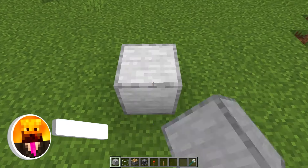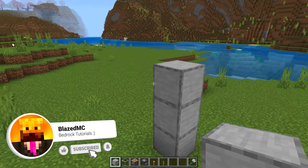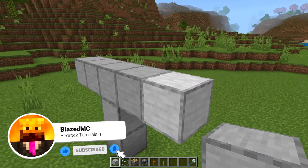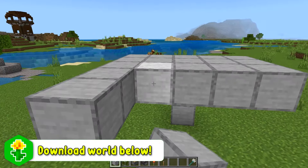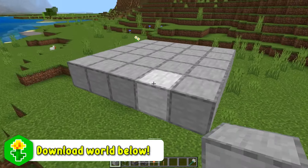To get started, build three blocks up off of the ground. Go two blocks in one direction, two blocks in the opposite direction, and then four blocks like this. Then you want to fill this area in so you have a nice five by five platform at the top of your pillar.